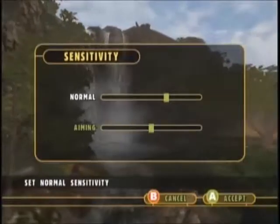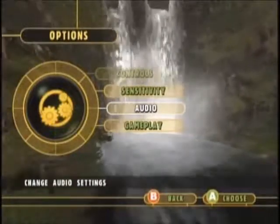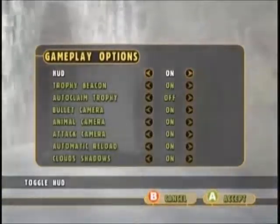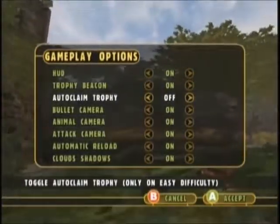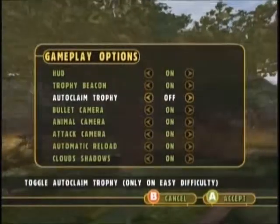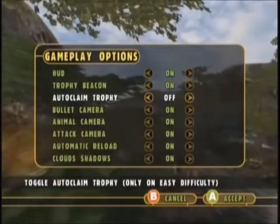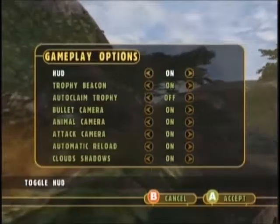Sensitivity — that may be something I might change after I actually get into the action again. It's been long enough to where nothing's really fresh on my mind. We do want the HUD on, the trophy beacon — yes. Auto-claim, I'm going to leave that off for now. If you turn it on, as soon as you've killed your game it'll automatically claim it for you, but I'd at least rather shoot it and then make my way to it to claim it. The rest of these I'll leave on.